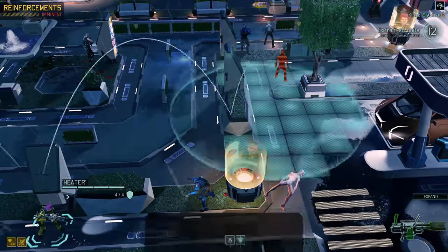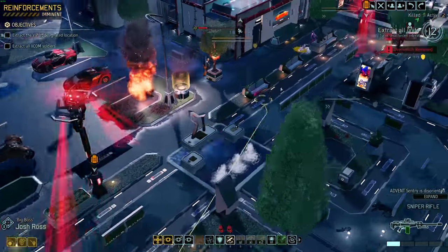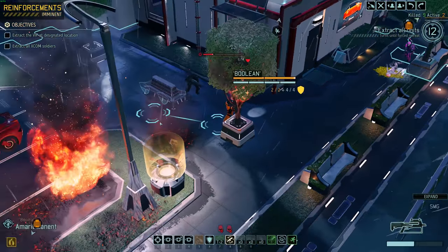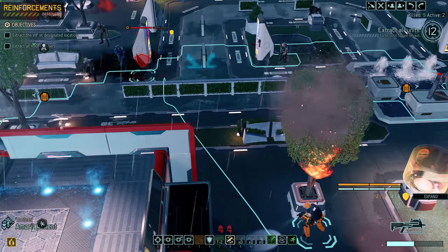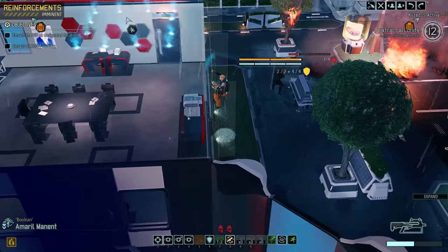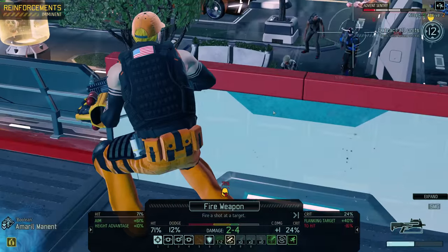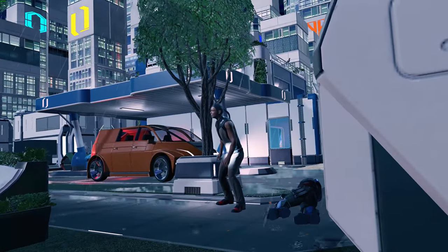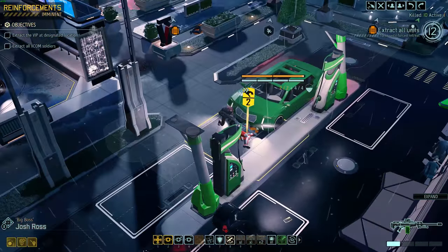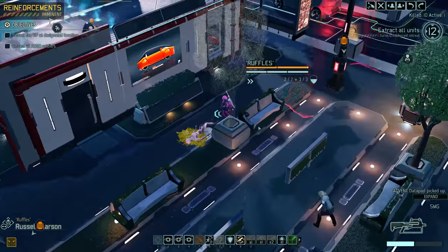Reload Zera and flashbang away his overwatch — holy tactical battlefield, this is quite the interesting thing. Who do I want to get the kill? I'd rather power-level Amaryl. Let's bring him up here and go for an elevation shot. Maybe he'll get a kill, maybe he won't. 71% — fantastic, he's down! At this point we have nothing to worry about. Josh is going to grab this loot — an Advent data pad. Glad I got that. Let's dash back as fast as we can.